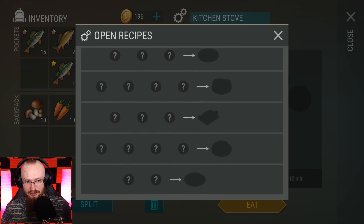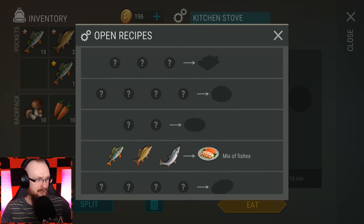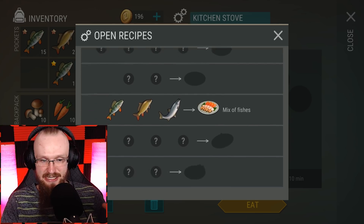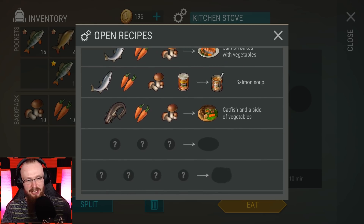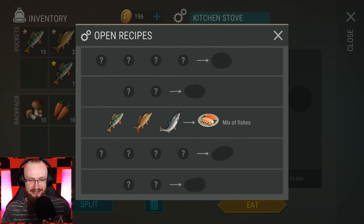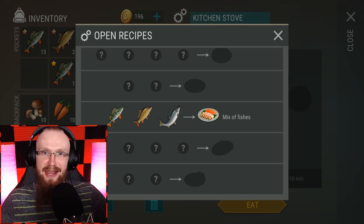We've unlocked a lot of recipes today, including salmon soup, and there are still many more to find. Some of the locked recipes look like they might involve turkey or other ingredients. Most of these recipes seem to require carrots and mushrooms, which finally gives mushrooms a real use in the game. I can't wait to find recipes that not only increase armor but also boost strength and firearms damage.